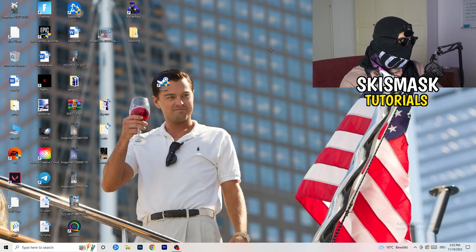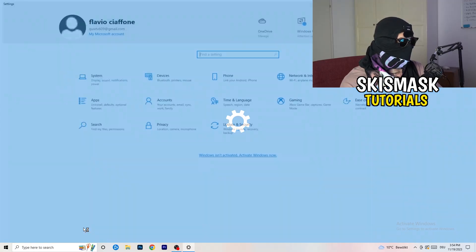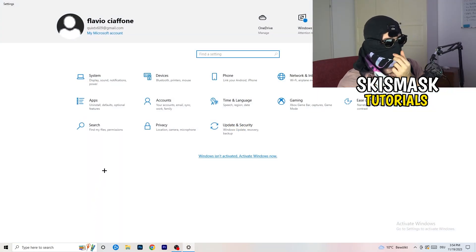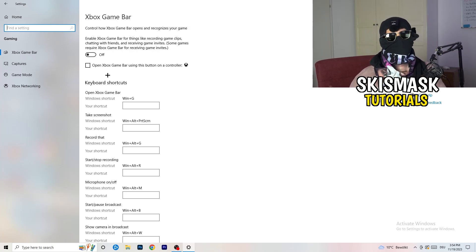Now click the Windows key or the Start button and open Settings. Go to Gaming and turn off the Xbox Game Bar. On low-end PCs, the Xbox Game Bar running in the background causes a lot of trouble with games not launching and other general issues.